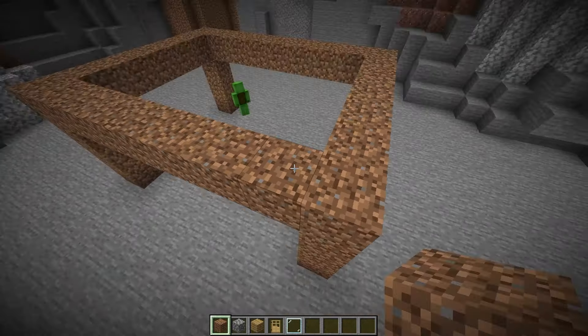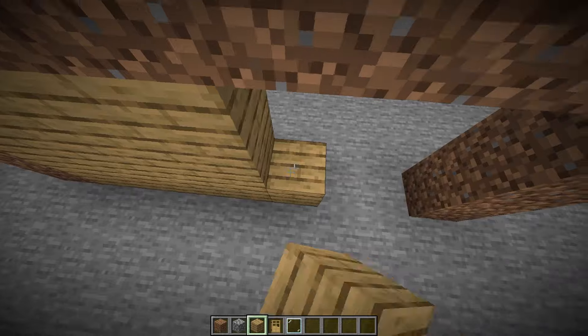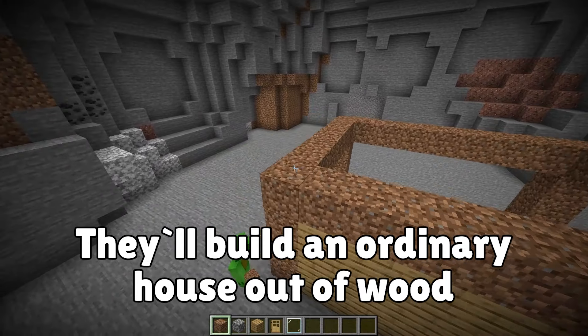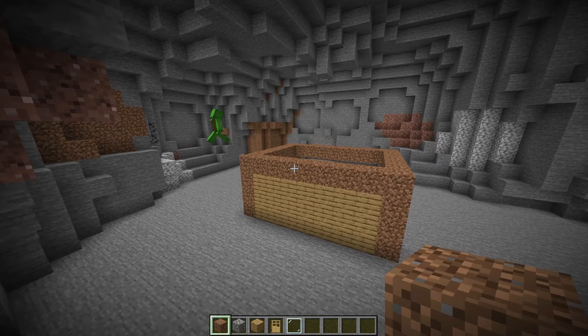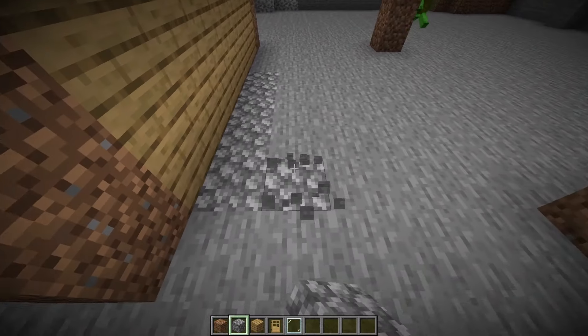A house full of secret entrances should look ordinary! So let's start by building an extremely ordinary-looking house. For example, we can use wood to make it look ordinary! I want to make this house so it doesn't look too big or stand out in any way! Like this! Oh, that looks good!